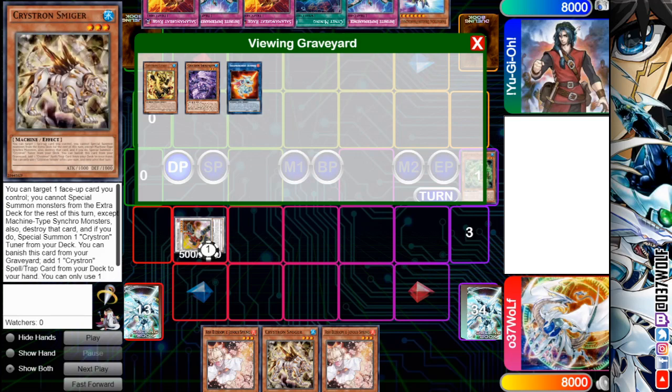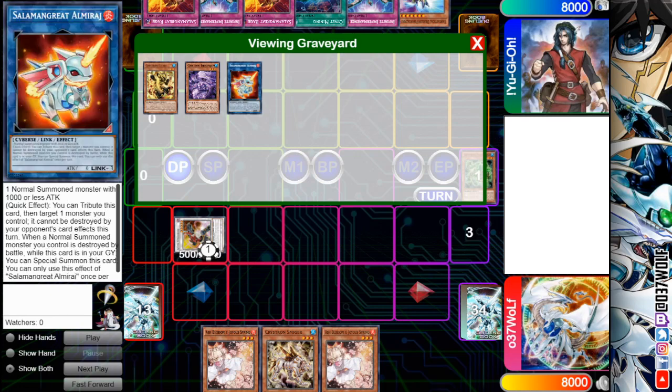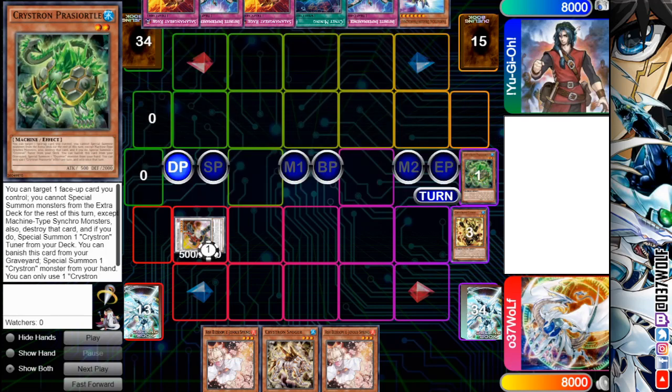You just get them to the grave so you can utilize the grave effects, and then it just becomes another material so you can go into Brax if you open up the tuners. That's one of the biggest issues with this deck — you open up your Seed Trees and it is really, really annoying. So if you open up the Tree and the Turtle, you summon Turtle, make this, activate Pressure Turtle, special the tuner, then go Brax, and then summon the Ryan — the green one.